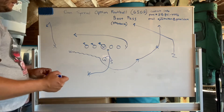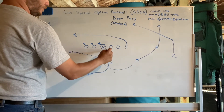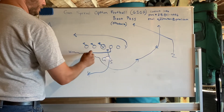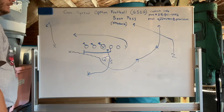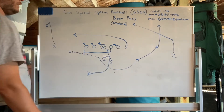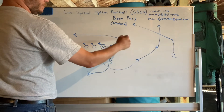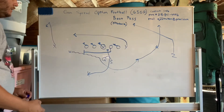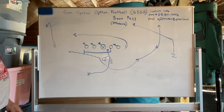Another wrinkle you could use — if you're worried about a really good edge defender and need extra help — would be to pull your backside guard on your boot. It's also a viable possibility; he's just gonna gap down and take that V gap. Your C gap should be occupied by something there, but that's our added boot pass play.